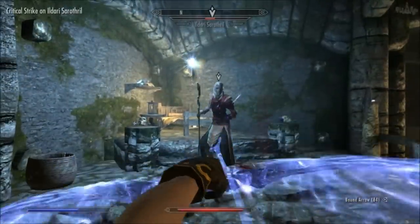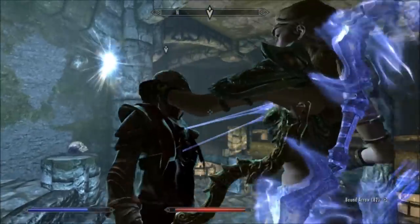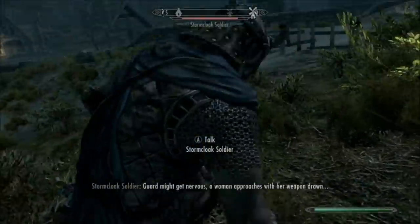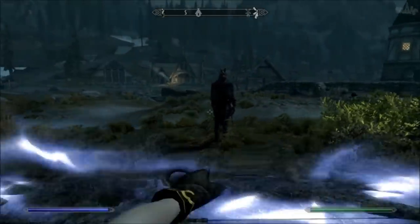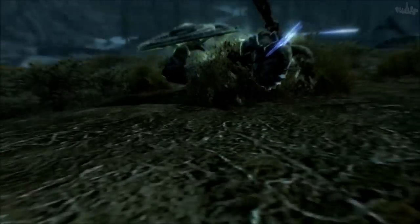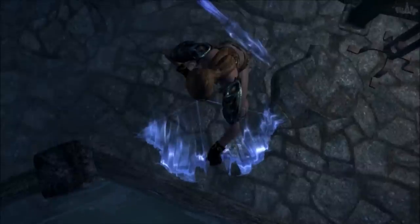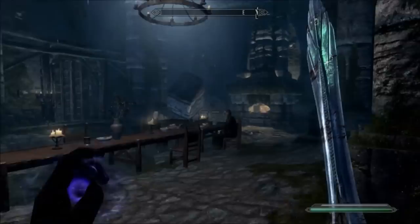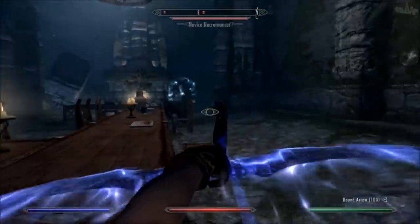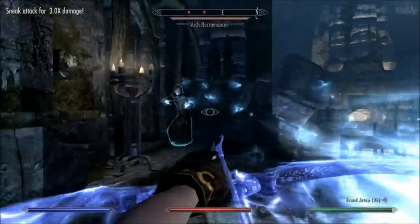Some of you might be thinking: what about the conjured bow? It does the same damage as a Daedric bow but requires level 50 conjuration to use. It also uses unlimited Daedric arrows, which is useful since Daedric arrows are really rare. It's the only bow in the game you can carry with one hand, so you can carry a dagger or a spell in the other hand and conjure it when you need. The drawback is that you need the silent casting perk in the illusion skill tree, which requires level 50 illusion — otherwise people will hear you conjure the bow while sneaking. You also can't improve or enchant it. That said, if you have the conjuration skill you can get this bow very early on. The conjured bow doesn't have an official place on the list because it's technically not a bow, but if it did, it would probably go about here for its versatility and high damage.